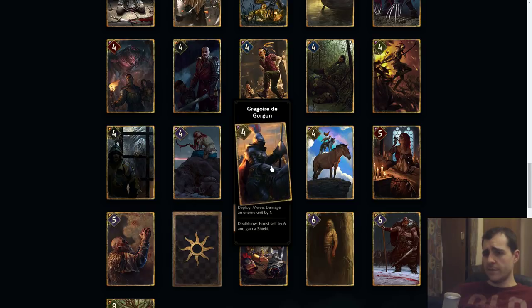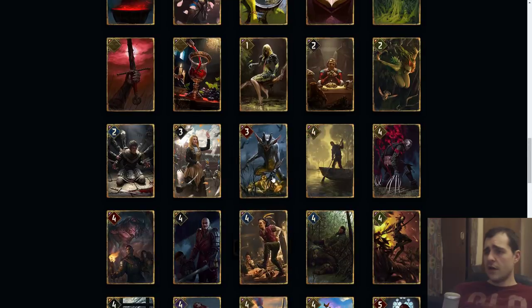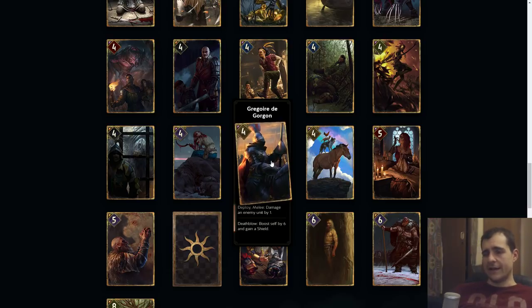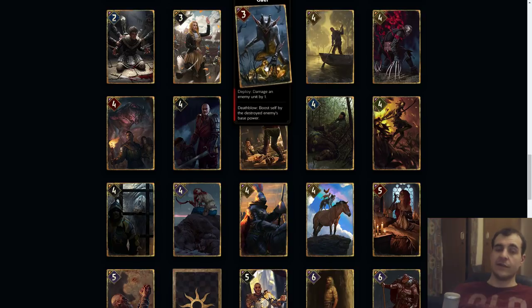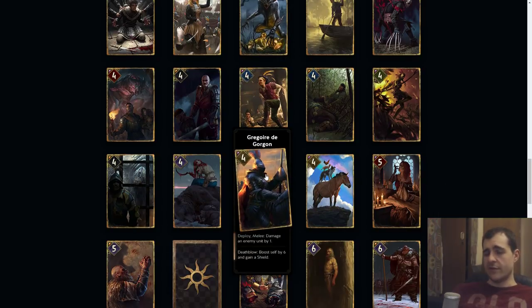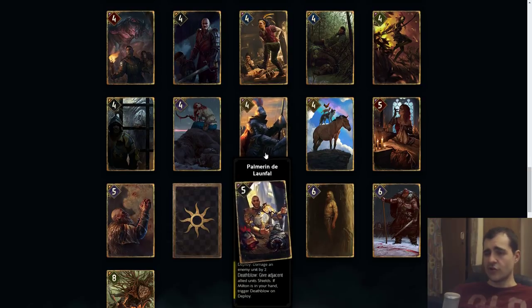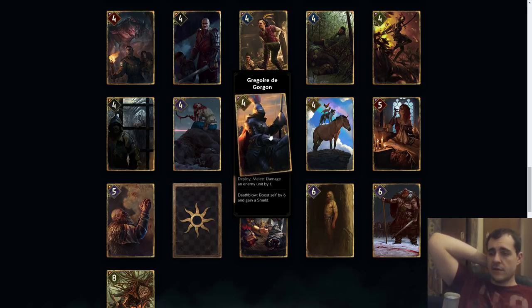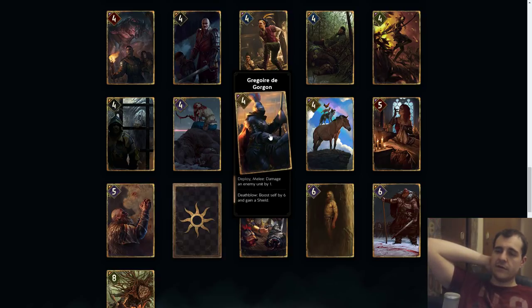Grogory the Gore Gun: damage an enemy by one, death blow boost self by six and gain a shield. It's kind of like Gale but with one more point and a bit more reliable effect — getting six points instead of possibly getting twelve. I think this is a bit stronger than Gale because it's more reliable, has one more point, and it can represent eleven points with a shield if you can set it up. This is pretty damn strong — I think this unit would need to be a nine. It's a five to eleven conditional and I think it needs to come as a nine.